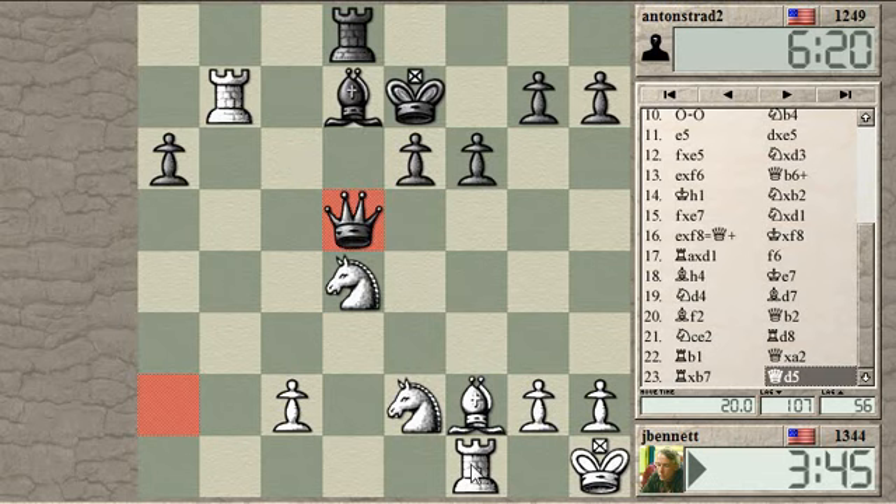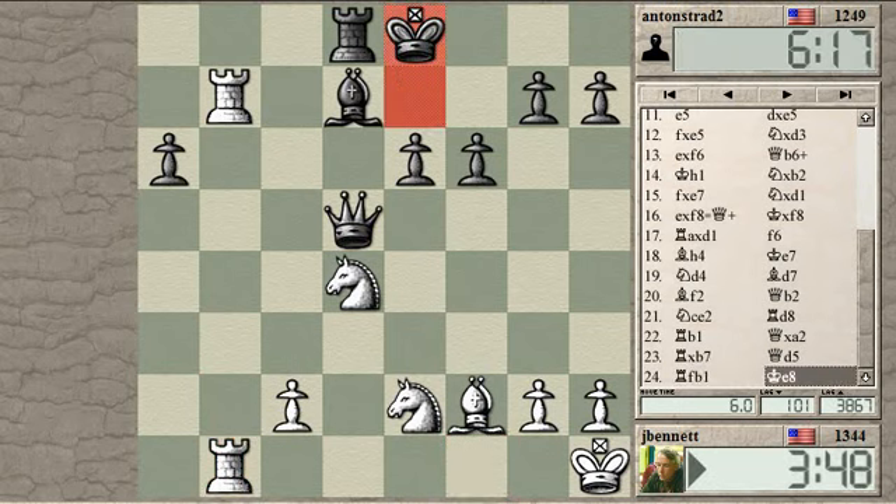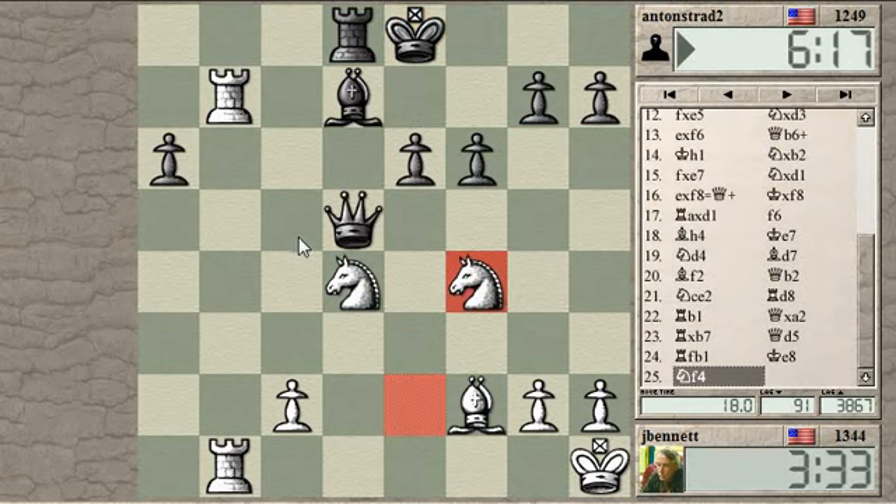Bishop to c6 is dangerous — if the rook moves away too. The knight could move away. So first, defend the rook. Then second, let's retreat the knight. Or maybe advance the knight, kicking the queen. This knight is loose, this bishop is loose, but it doesn't give him time to play bishop c6. He's got to move the queen.